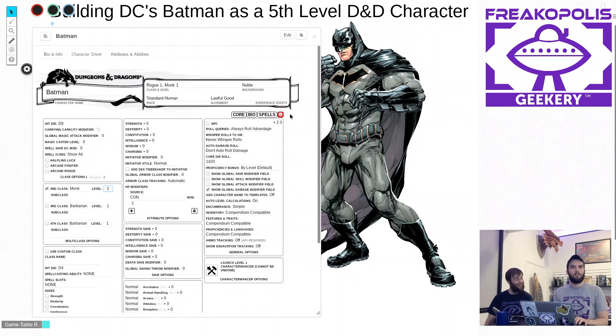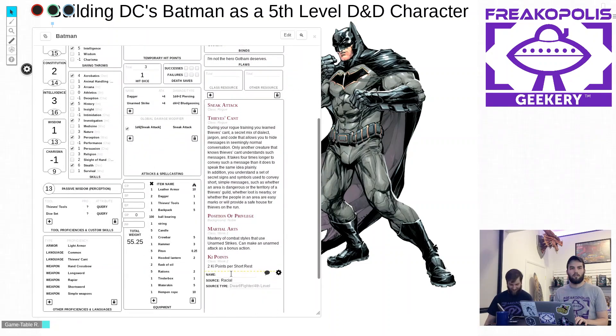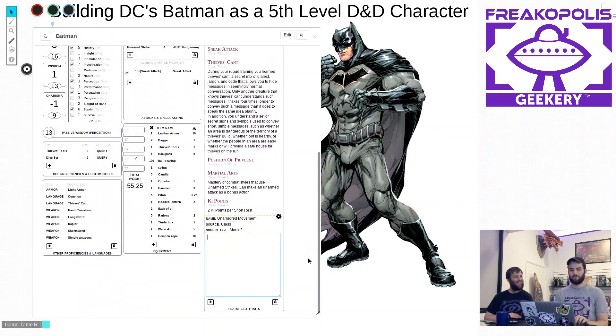Second level Monk also gives Unarmored Movement — your speed increases by 10 feet if you're not wearing armor. Does Batman wear armor? He kind of does, but mechanically we'll plan two levels in Monk and three in Rogue. If he goes unarmored, he gets the speed bonus.